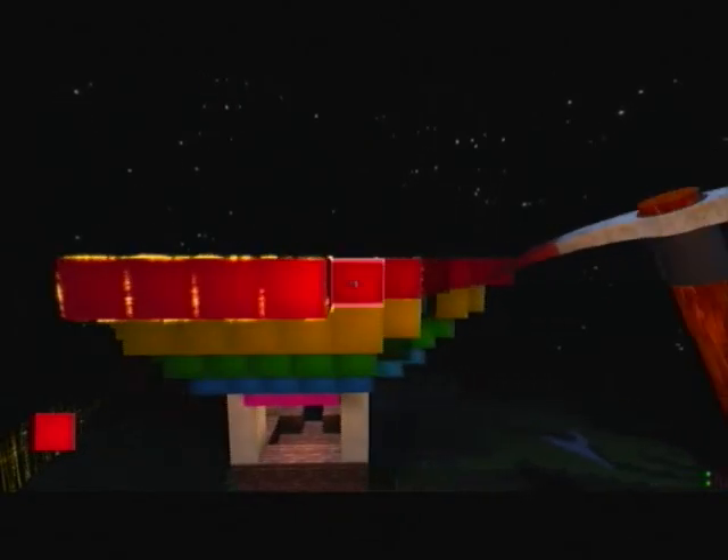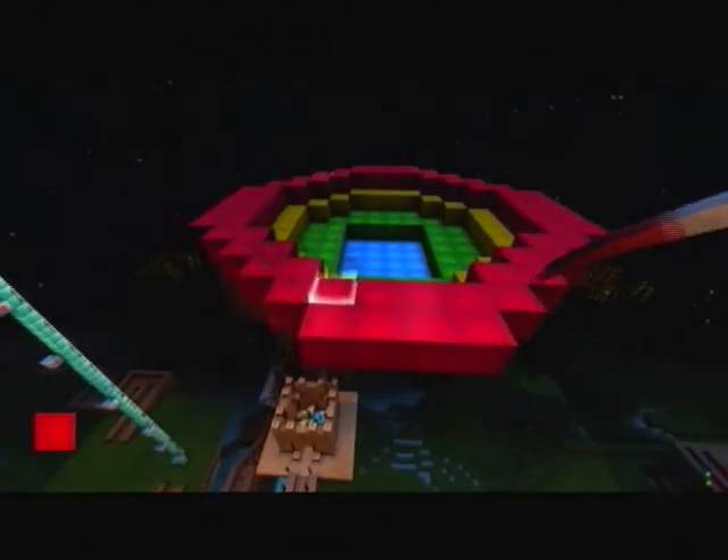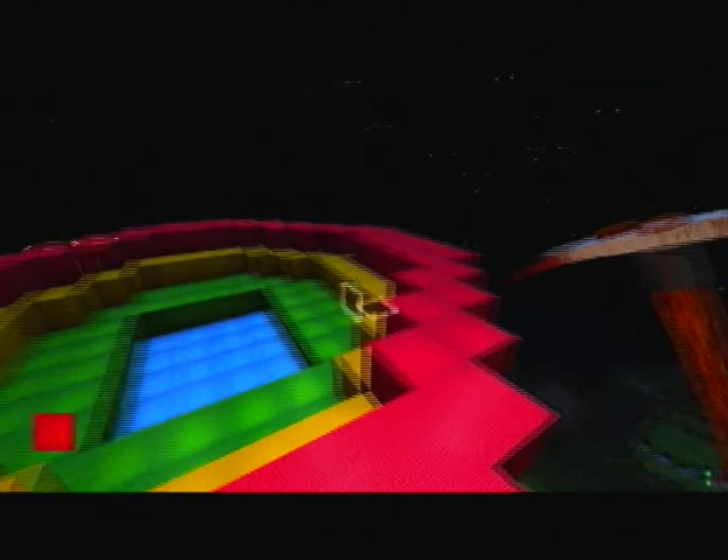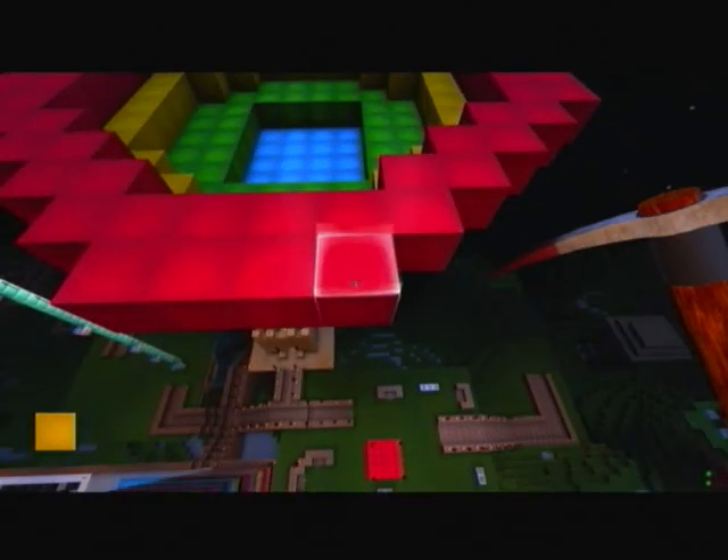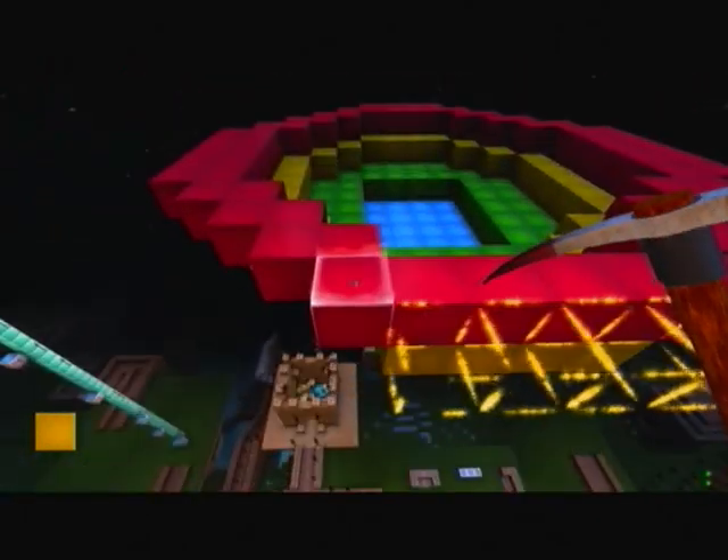I'm going to make a shed to put the teleporter in and then put it in my house I built in one of my other videos. But I've done this wrong — this bit here. The red bit was meant to be equal with the yellow blocks because this is the middle here.